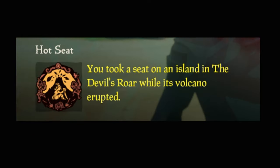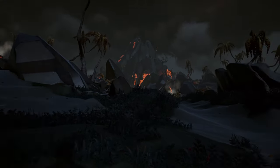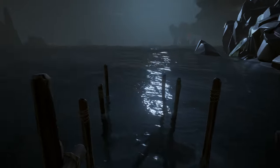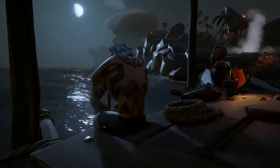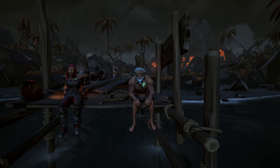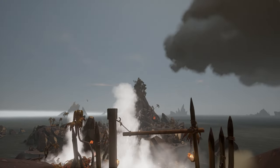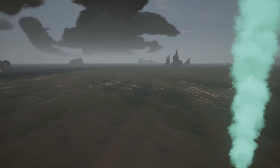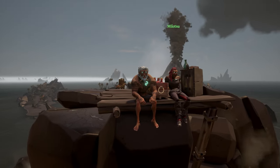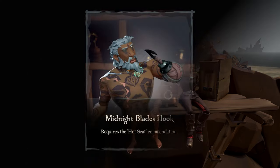Next is the Hot Seed Commendation. For this one, you need to take a seat on an island in the Devil's Roar while its volcano erupts. You can do this safely by going to any random island with a volcano, sitting down at the docks and waiting till it starts erupting. Keep in mind it mostly goes the same as with megalodons — when you want something to happen, it takes forever. If you don't like to wait, head to an already active volcano and shoot yourself over to the island, or crash onto the island with your ship. Once you're on the island, find a spot to sit down and the commendation is yours. This will unlock the Midnight Blade Hook.